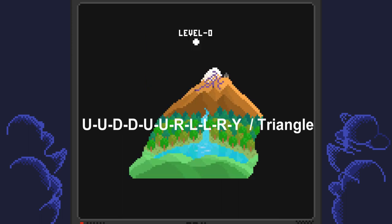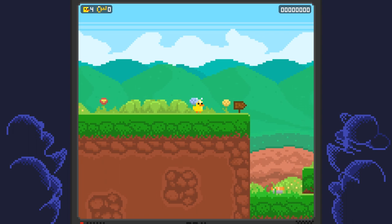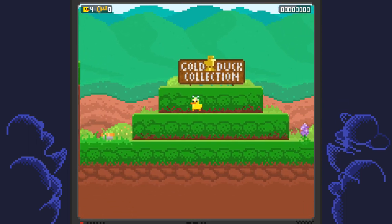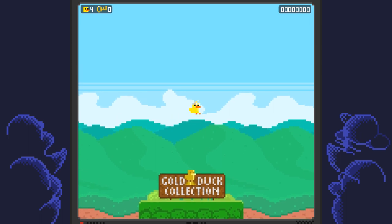Once you have the cheats activated, go ahead and start up a new game. If you want, you can skip through the first cutscene using the B button. Starting on the first level, you can move around using your left stick and jump using the A button, and if you hold down A you can fly using your little hat.